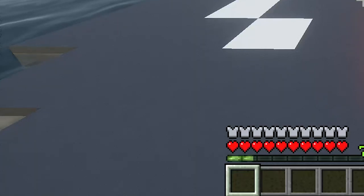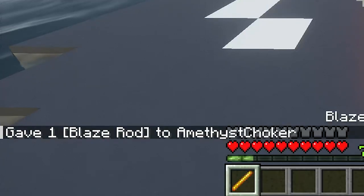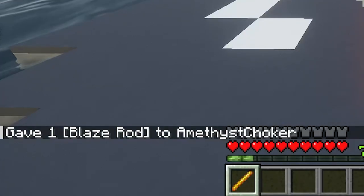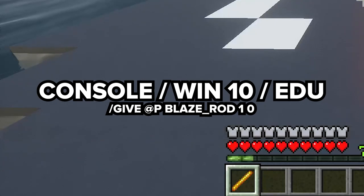For those of you who want to get straight to the point with commands, let me break it down for you. If you're playing on Java Edition, you'll use the command /give @p blaze_rod 1, and for friends on console, PE, EDU, and Windows 10, you're going to use /give @p blaze_rod 1 0. These commands will drop a blaze rod right into your inventory, so you can keep crafting without the fight.